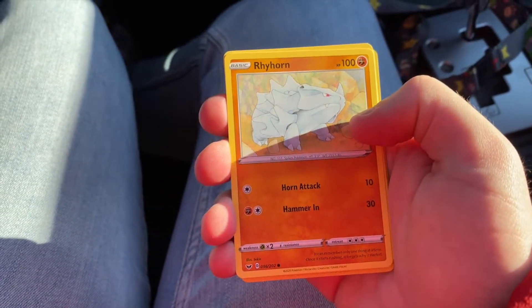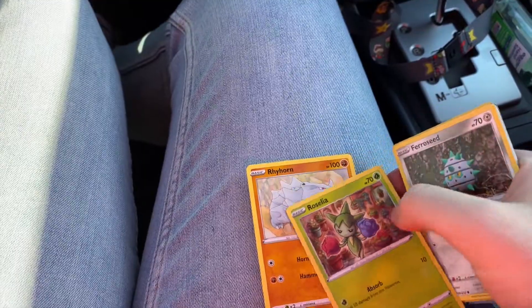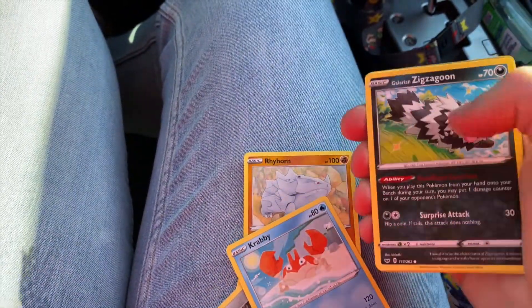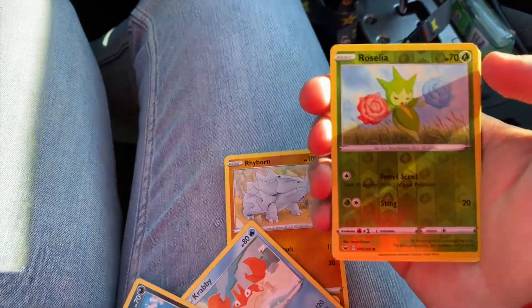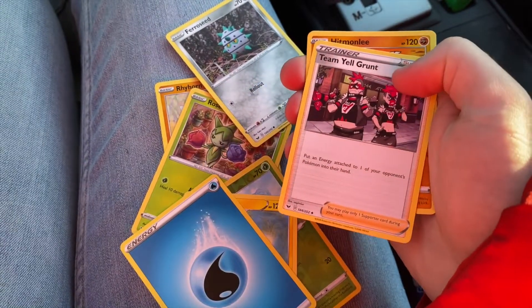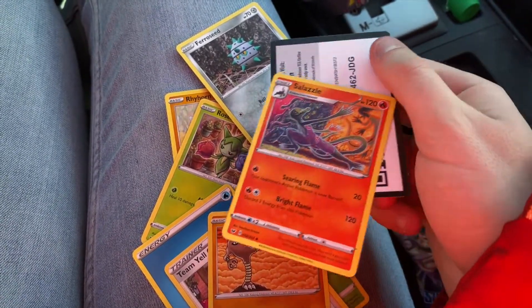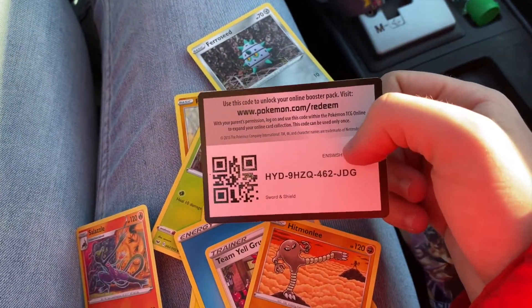Last pack: Rhyhorn — I always liked Rhyhorn, underrated. Roselia — another super underrated one. Another Furryseed, another Crabby, another Zigzagoon — love that Zigzagoon. A reverse holo Roselia, then a Lantern Energy, Team Yell Grunt, Hitmonlee, and Celesteela. I was really hoping to get a Centiscorch but that's okay. Those are the cards I got — more to fill out the deck, since with the theme deck it can get overpowered if one person has all grass types.